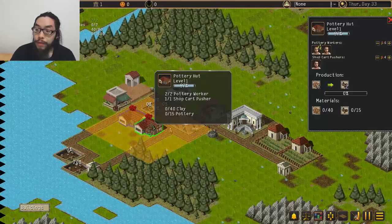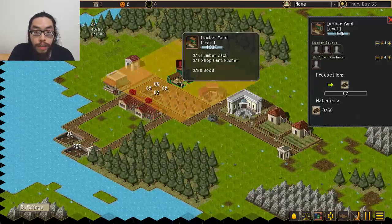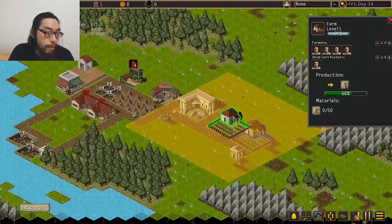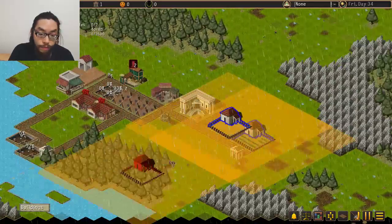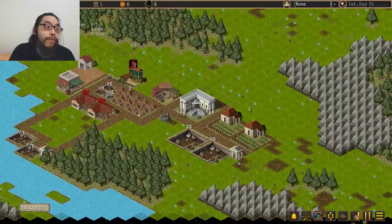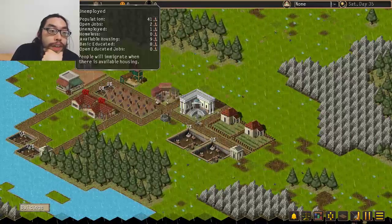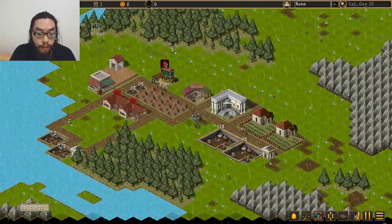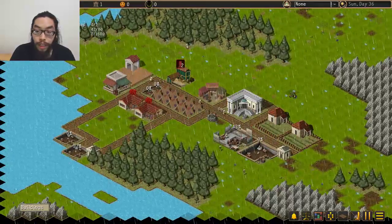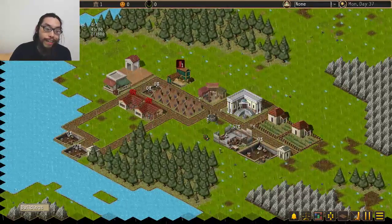There's like a red icon — I'm assuming there's not enough clay or something. Three lumberjacks and one cart pusher. We should probably get another farm, actually — get two more farms. And there's no more unemployed, but there are open jobs too. So I'm going to definitely need more people coming in here. There's a lot of stuff going on now — all these people flooding in and rain flooding the whole place.